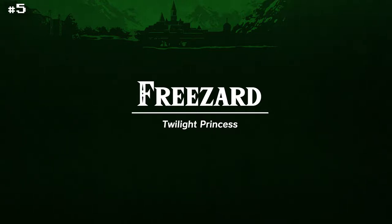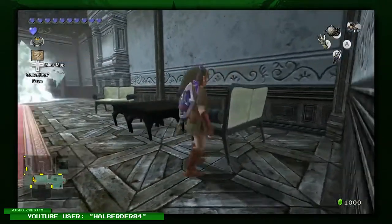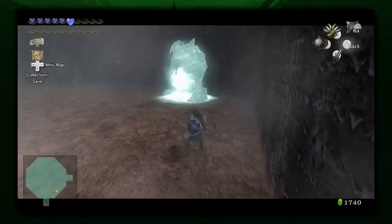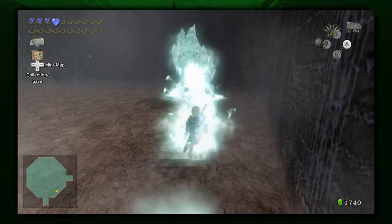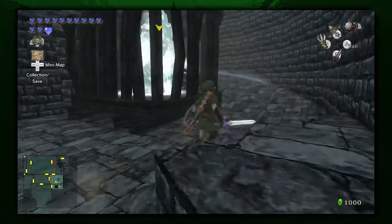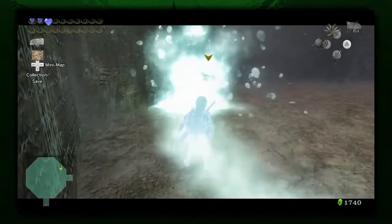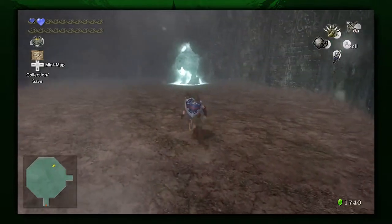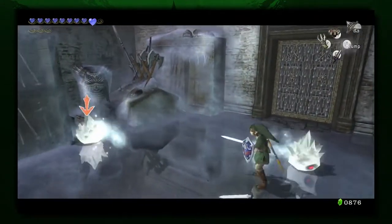Freezard. We already mentioned how challenging ice physics can be, so it only makes sense that one of our spots would go to this chilling enemy. Freezards use an area of effect attack to turn Link into a popsicle. This stops you in your tracks and does major damage. Sneaking around one of these colossal giants is difficult, and the trouble doesn't stop when you manage to bust one up. The second you break a Freezard's defense, it turns into a trio of mini Freezards. These little guys are fast and will bounce around like a hockey puck — a hockey puck of death.